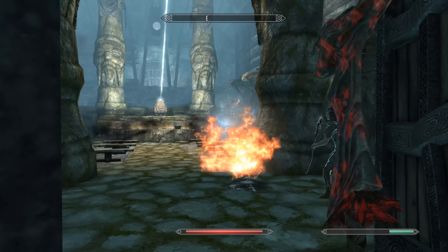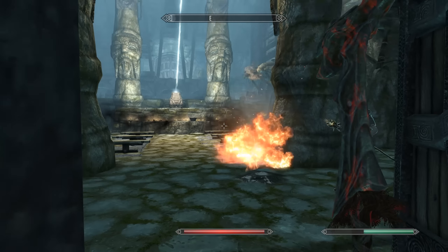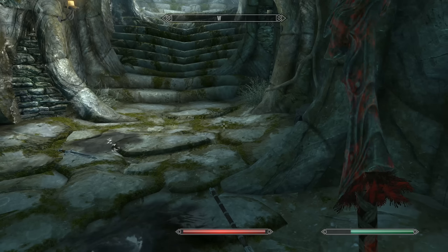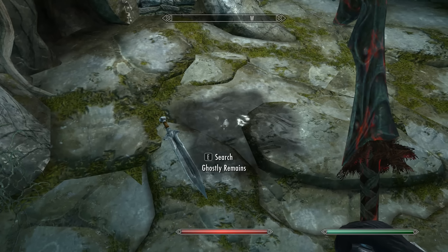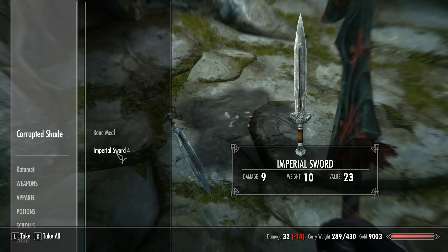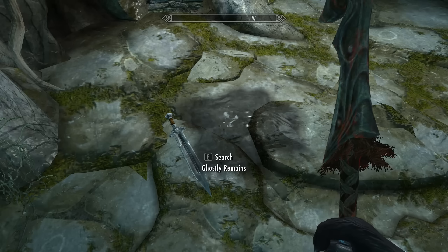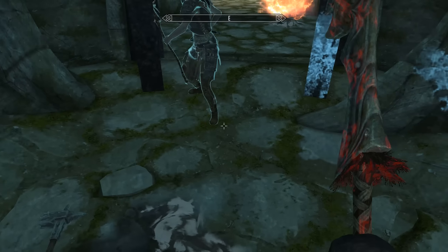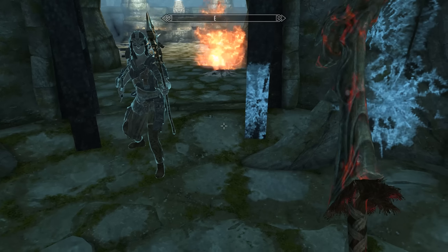Is he the only one? Wow, when you smack them they just fall into a pile of feathers — they just disintegrate. Cool. Search ghostly remains: bone meal, imperial sword — that's nothing. I'm supposed to take that bone meal for my alchemy stuff and you don't come by that often. A war hammer — too much weight, not enough value. I'll leave it.